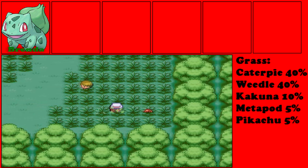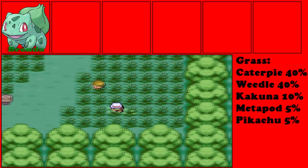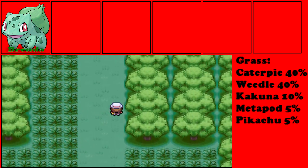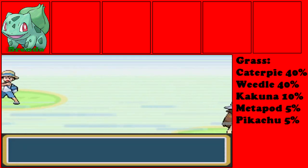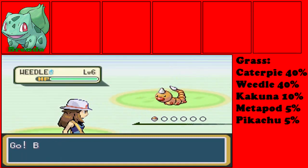If you are looking for a really good electric type, that Pikachu is your choice — however, you'll be looking for them for quite a while. Also, we have your first trainer battle, so let's take them on! Bug Catcher Rick — let's go on a Rick Roll with him.